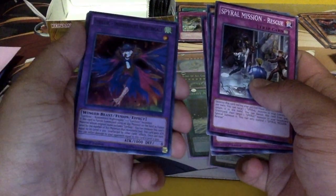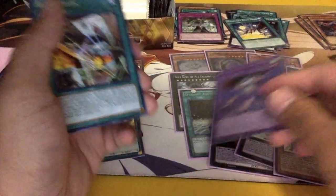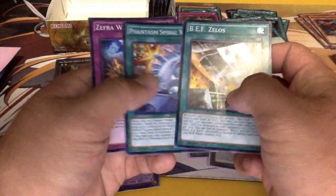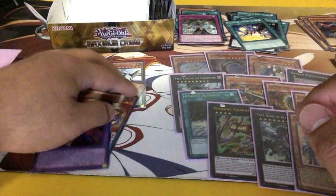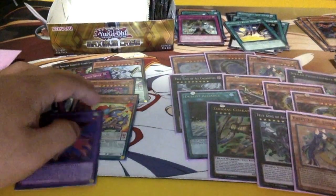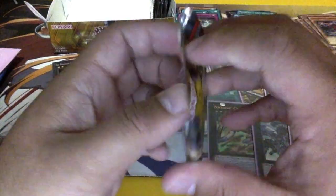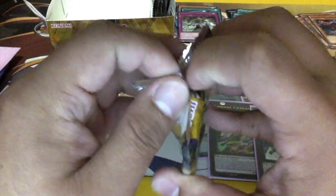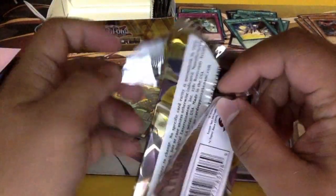Ooh, we got the fusion for Lyrilusc — Lyrilusc Independent Nightingale! That's really cool. Another Super BF, Zephyra cards. Not too bad actually. I might make a Lyrilusc deck only because it looks really dope and interesting — it was pretty funny to see somebody play that deck at my locals.